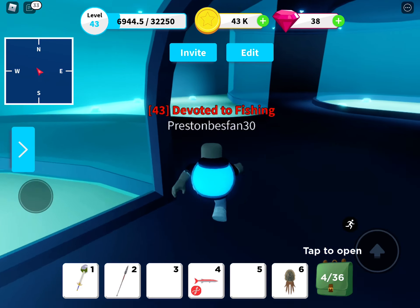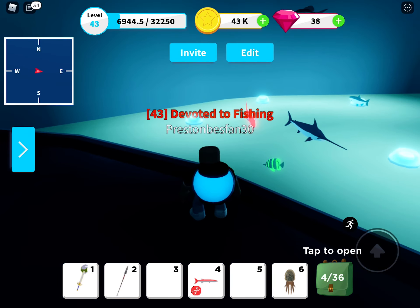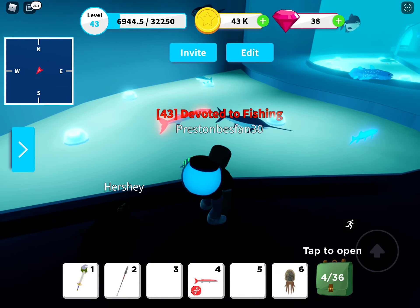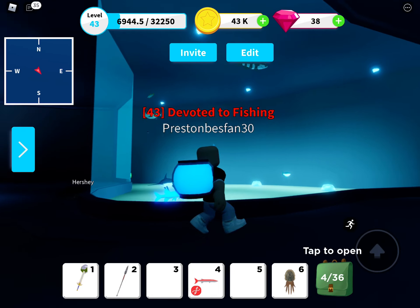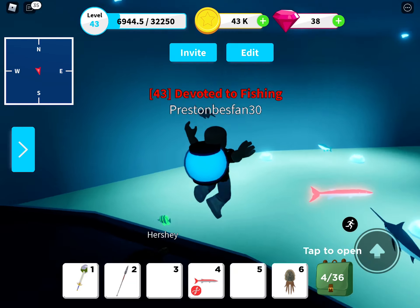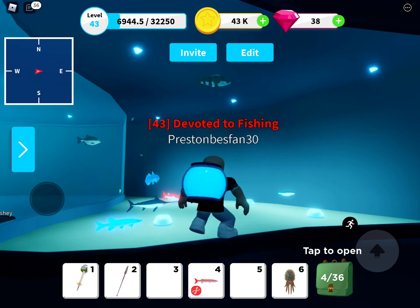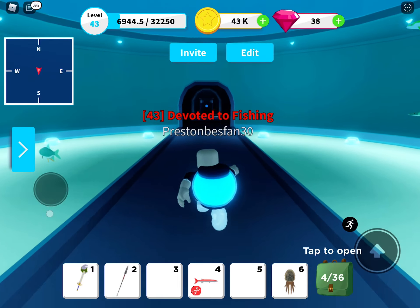Next up, there's this tank. You've got a green neon, a red neon, a blue neon, and some more mythics. Some of them aren't mythics — like that one up there, this one, and this one right here. Yeah, so I'm showing you more of my fish tanks.